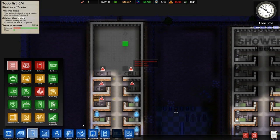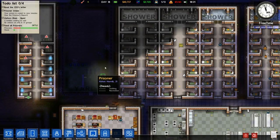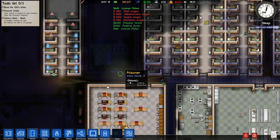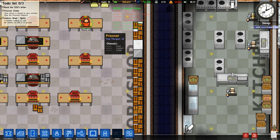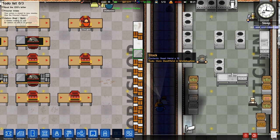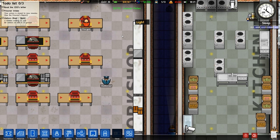I need to add some more rooms up here as well, to keep these prisoners happy — they seem quite happy though, which is good, we're doing a pretty good job. Oh, here they come — you can see the money just raking in. The money's going up as well, which is nice.